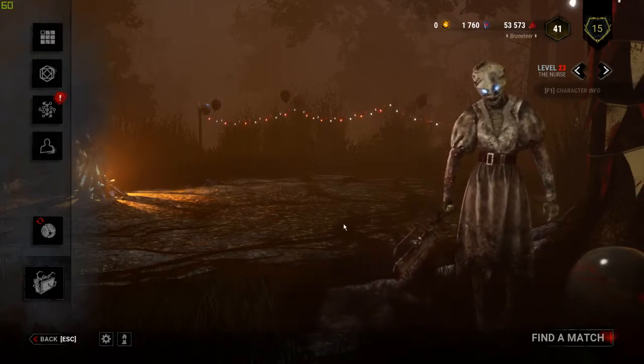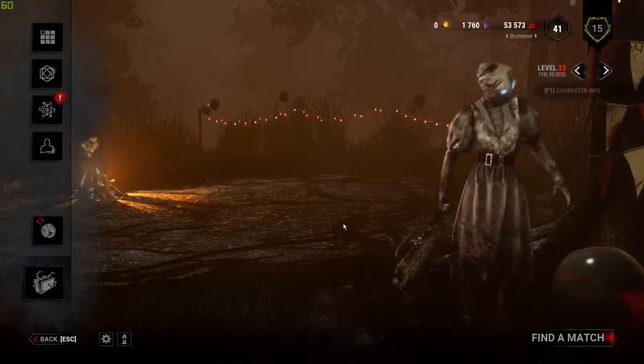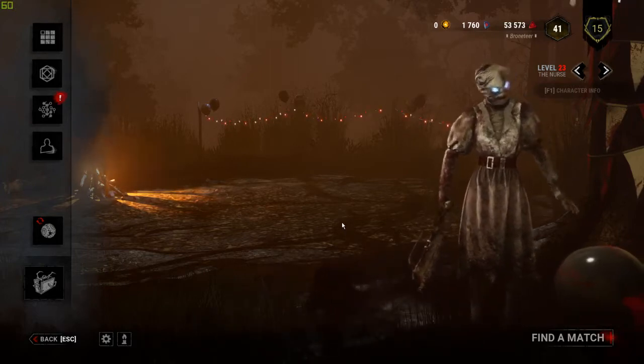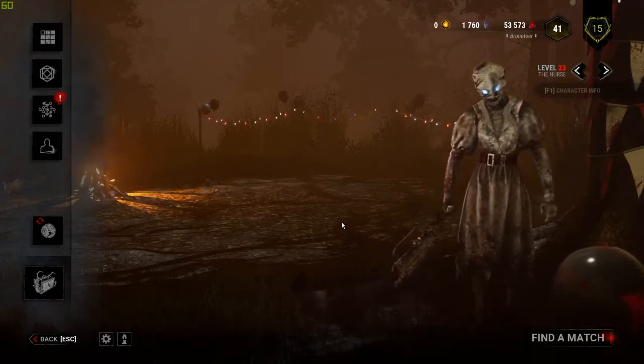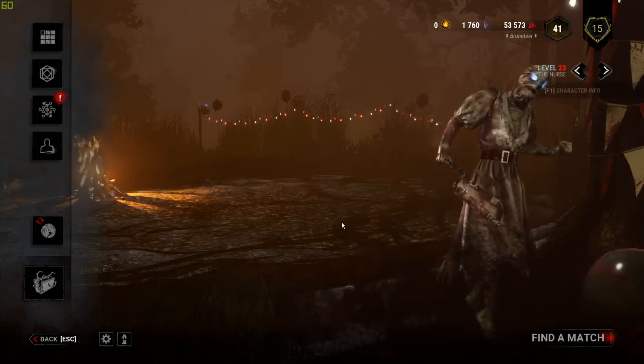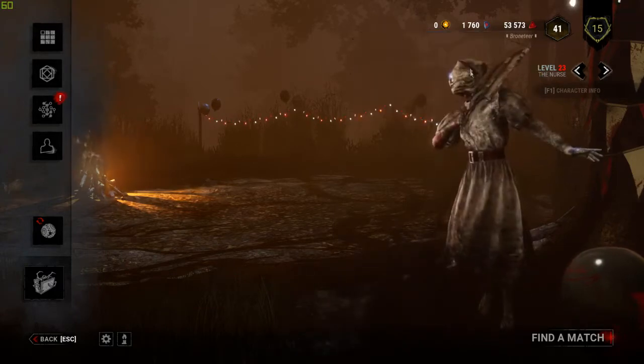Just like the first time, because this is basically a redo, we have four questions that need to be answered. First and foremost, what are Iridescent Shards? Second, how do you get them? Third, what do you use them for — what can you spend them on? And fourth, how should you use them? So, first question: what are Iridescent Shards?